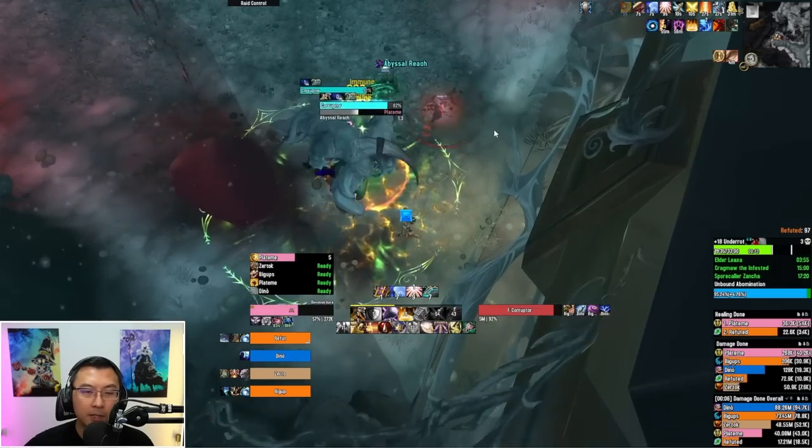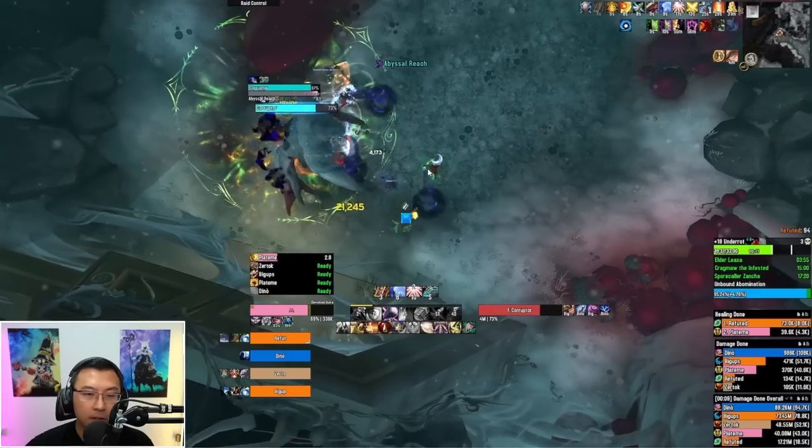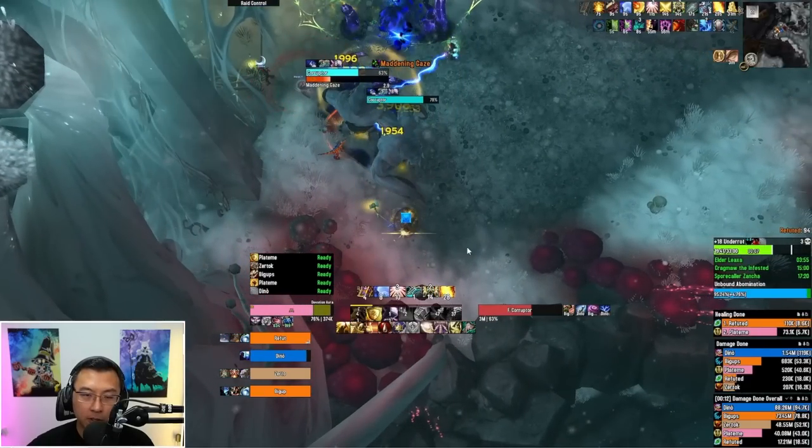The Corruptors do two abilities. The first is Abyssal Reach: when it goes through, it summons a tentacle that slams on the player's position at the time the cast resolved. So each player gets one blue-purple tentacle that slams where they were standing. The idea is to bait all the Abyssal Reach tentacles to one area of the room, then move to the open area. You can see what I'm doing — there are no Abyssal Reach tentacles where I'm standing, so I stay safe.